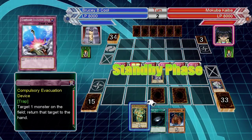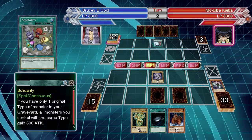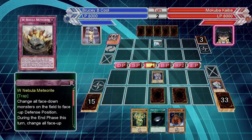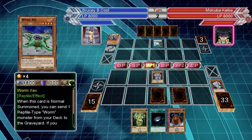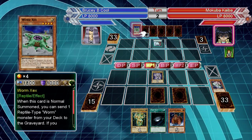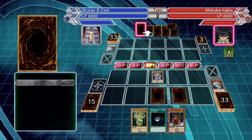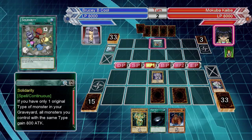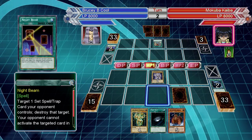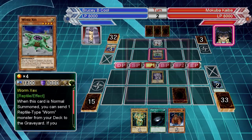One thing to definitely take in about Worms is that they are all reptile and all light. Light being the definitive highlight here — unless you're a zombie player, you might want to run Zombie World to disrupt him. If you're running things like Ally of Justice, you can have an easy time against this deck, especially if you're running Decisive Armor — he's a really good one. Look up Decisive Armor's effect if you're uncertain what it does, but run that if you're using Synchros.